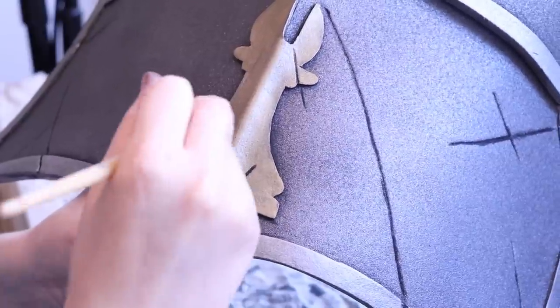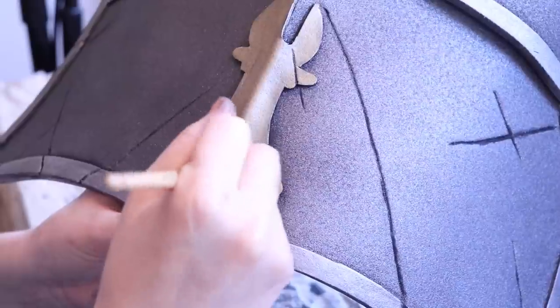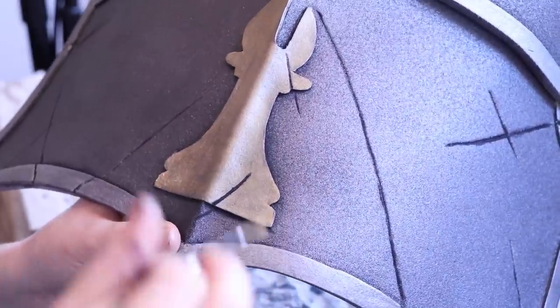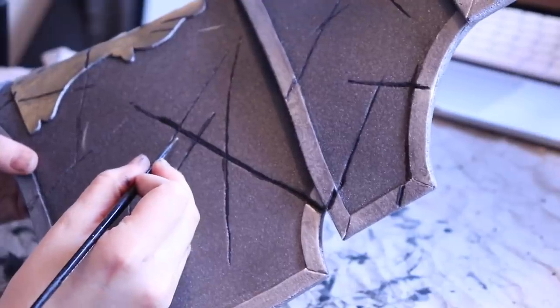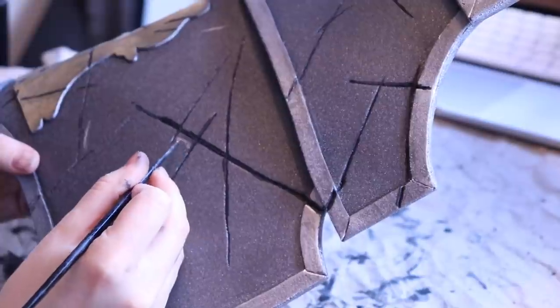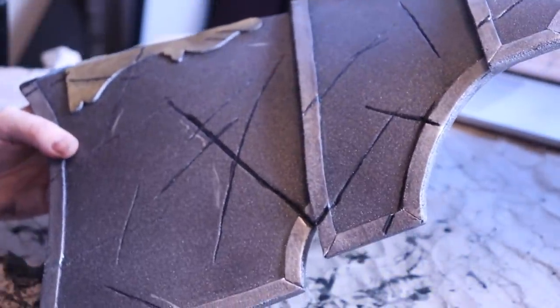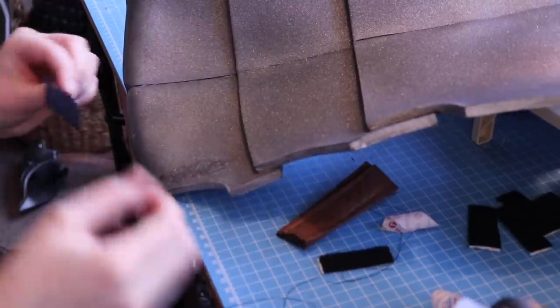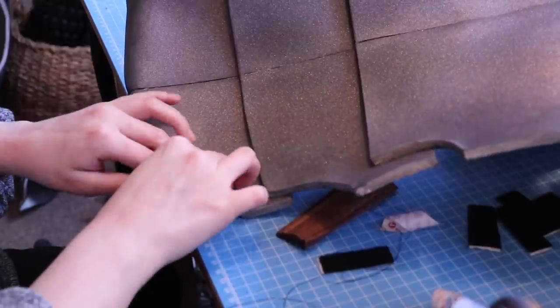With the tassets now looking much grimier, I wanted to bring back a bit of shine. I did a quick dry brush of a different golden shade to the bishop symbol, then went around all the edges where the metal might be scraped and worn to make it look like some dirt had been peeled away. I also added some shiny peeled bits of silver to flat areas. Finally, I added some velcro for later attachment to the breastplate, and the tassets were done.